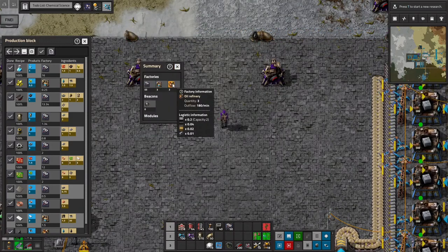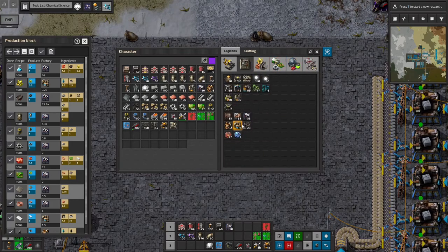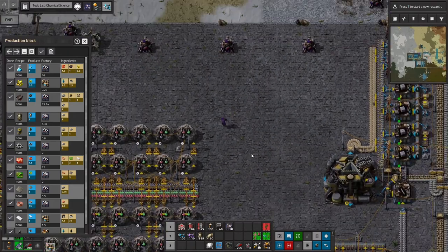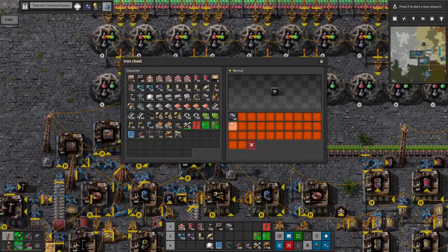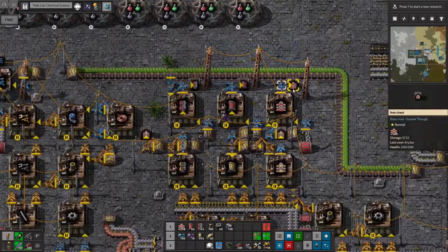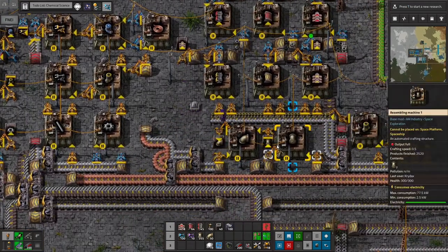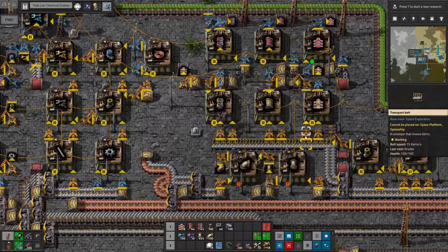So I've got the oil refineries now. I need some chemical plants — one, two, three. That should do it for factories. I'll go ahead and pick up five more. Considering I'm going to use 55 assemblers, I'll just pick up a whole other stack so they can start refreshing themselves. I'll pick up another stack of belts. We've got plenty of inserters for now and I'll need lots of pipes, so we'll pick up some more pipes.